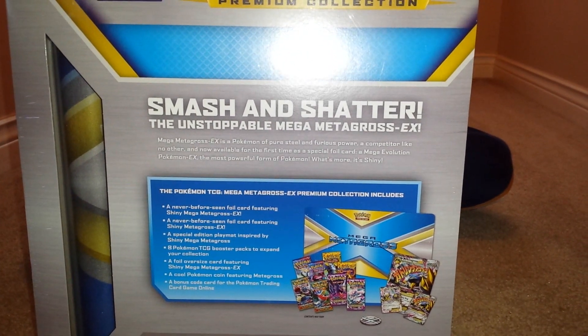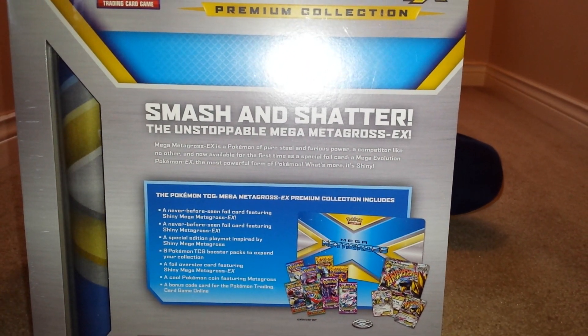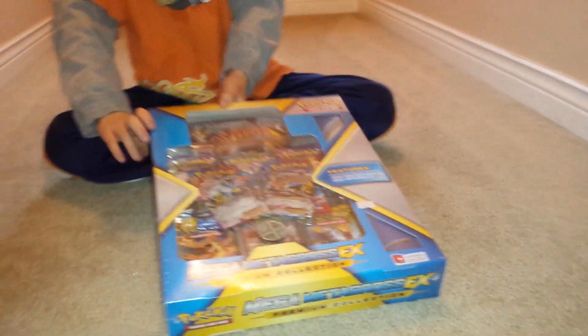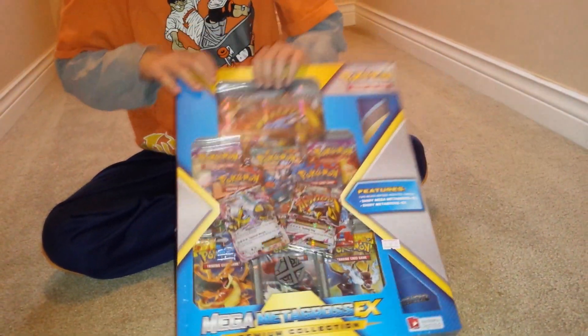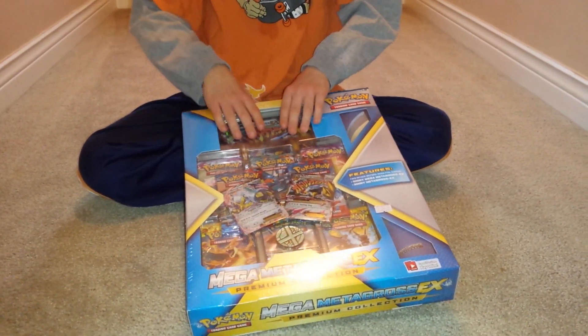And a coin. Eight packs, a big card or jumbo card — Mega Metagross. There's also a Mega Metagross small card and Mega Metagross EX. I'm going to dig into it. You show us when we open it. Mega Metagross coin.